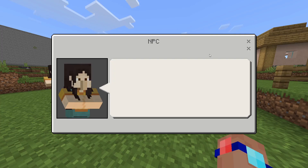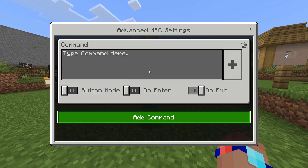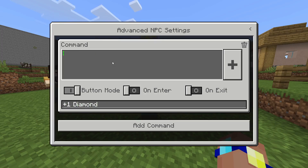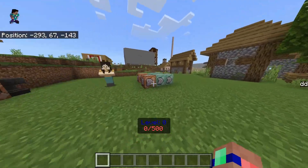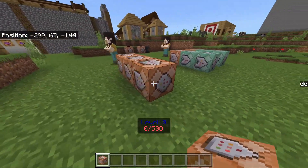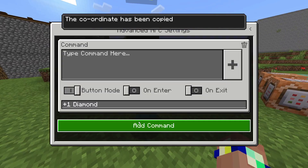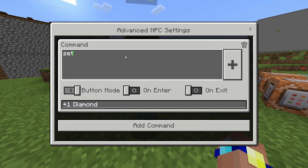For dialogue, write what you want to trade. In this case I'll make it 23 coal for one diamond. Next I want to add a button and make it clear what you're getting from it, so I'm going to write plus one diamond. Then grab a command block, place three of them, and get the coordinates for the spot right in front of the first command block. Copy those, and in the button in the villager just put set block, those coordinates, and then stone block.